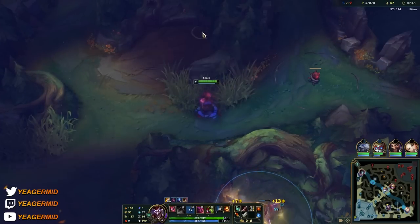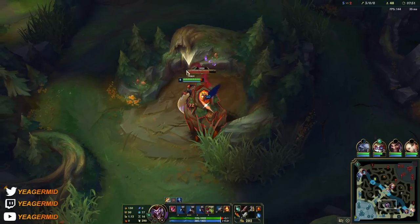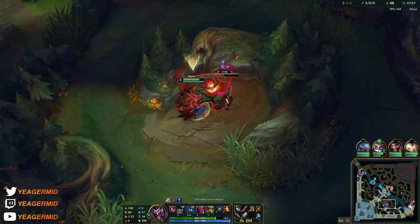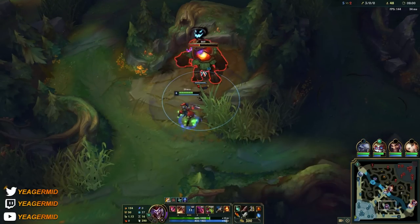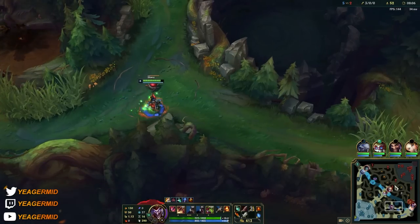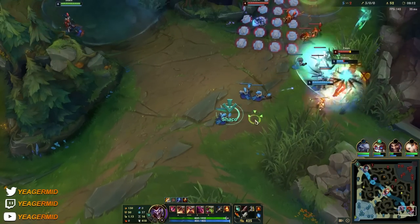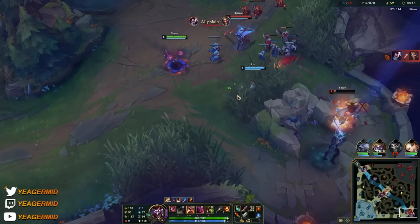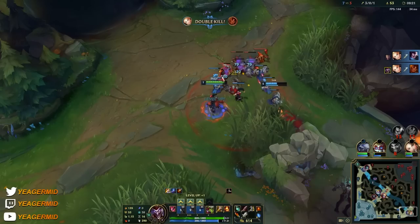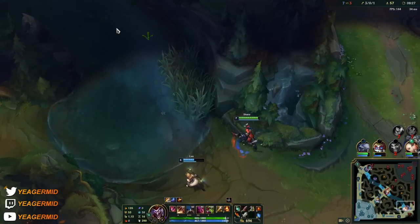The clone can be used for extra damage and to take down objectives like the dragon. If used properly it's hard to tell which is the real Shaco. We hit bot lane again — I'm camping bot lane this game because they're playing really aggressive. I know I have three kills. You can see the Draven died. I do not trust my bot lane, that's why I'm camping them — if this Yasuo snowballs it's going to be really hard.